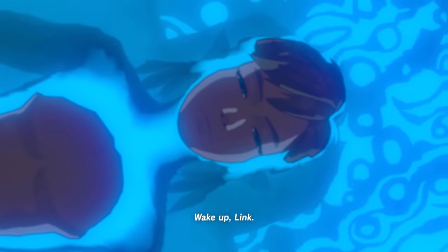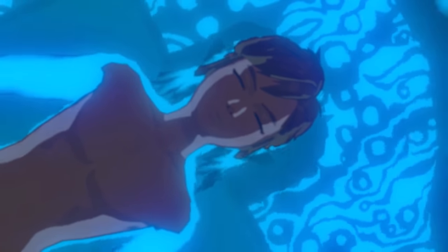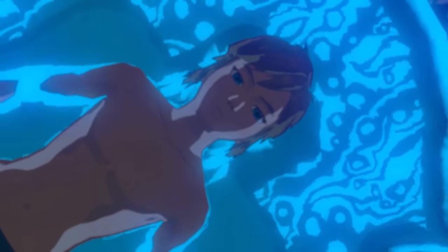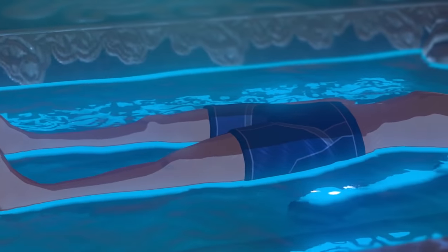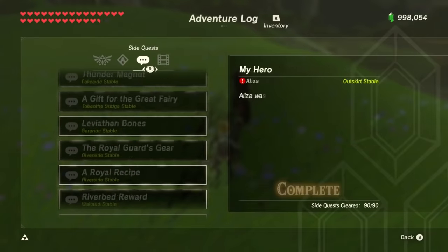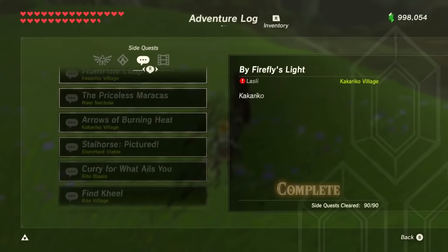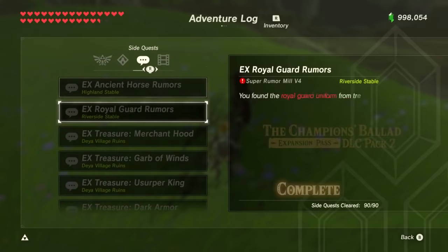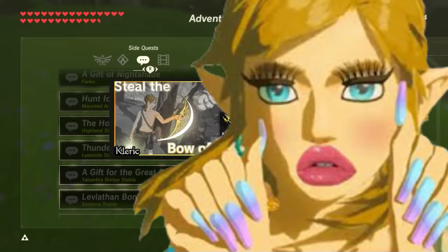There's one more very special thing you can miss: the ability to do the memory storage glitch, which allows you to start a new game with almost any weapon you want, like the Bow of Light. One of the things you have to have in order to do this glitch is at least one incomplete side quest. So if you have all the side quests done, you cannot do this glitch. If you want to learn how to do this glitch, I recommend this video from Cleric — link in the description.